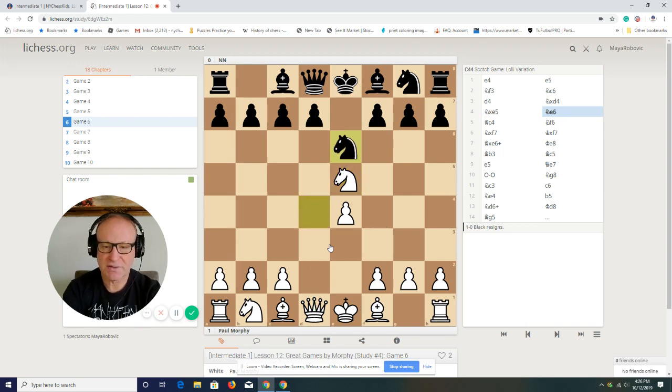Knight moves to e6. I can't remember many games with knight to e6 — especially after e4 and e5, knight on e6 is a kind of strange square for the knight. Bishop goes to c4, and white is developing the pieces very nicely.